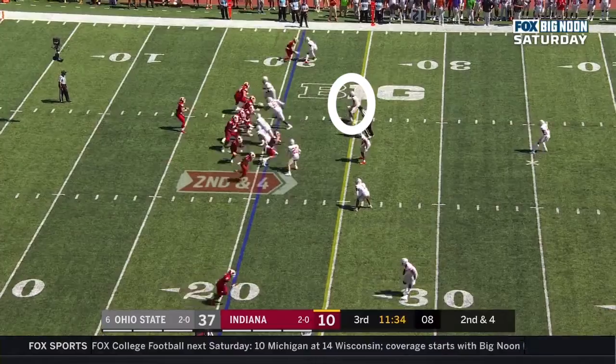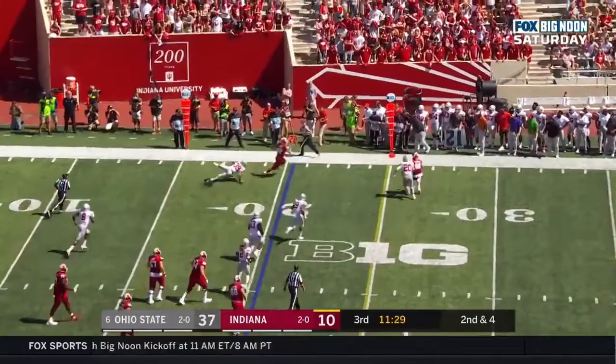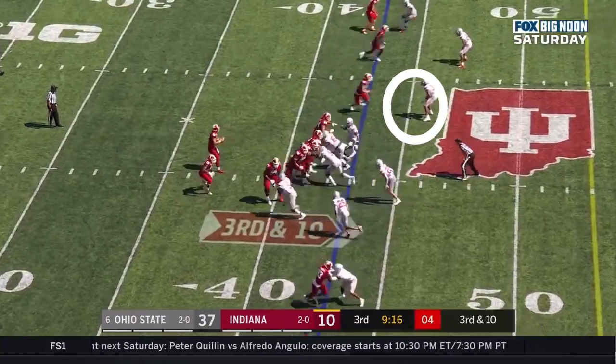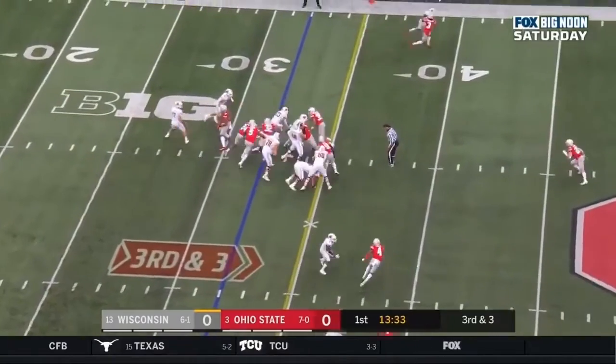Here we see him drop back, realize he has no man in his zone, drops up short, and presses the QB. He misreads his angle a little bit there, but forces him wide enough to not be a big issue. Here he gets slipped by the tight end.